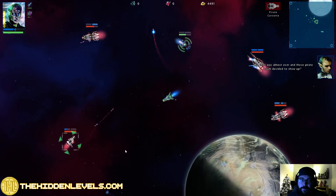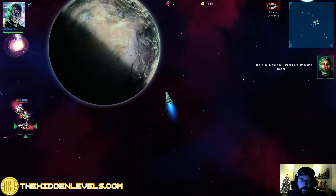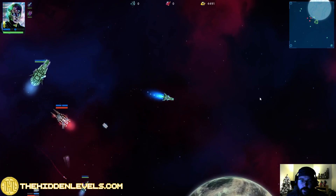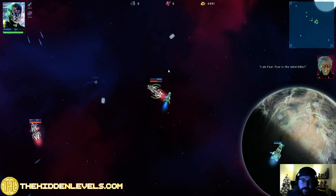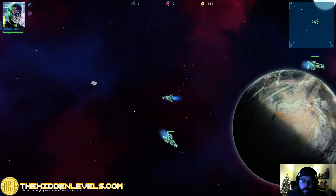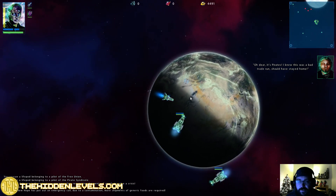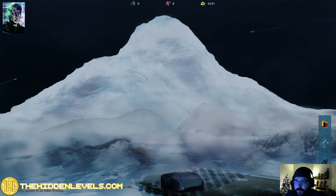We've got him locked. We've got missiles going at him. If we take too much damage, we can get the heck out of here. They're doing a lot of damage to us, but we did just blow him up. On those bounties, I've just picked up the two little bodies there. What ends up happening is I can trade them in - I'll show you that in just a moment.